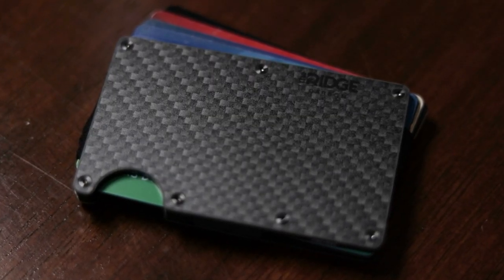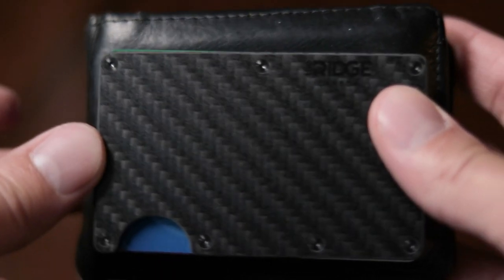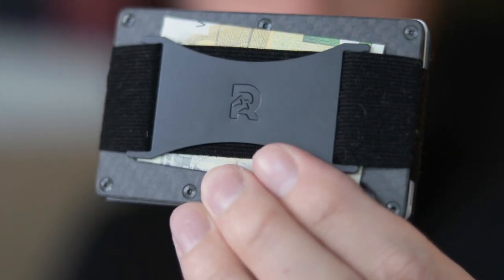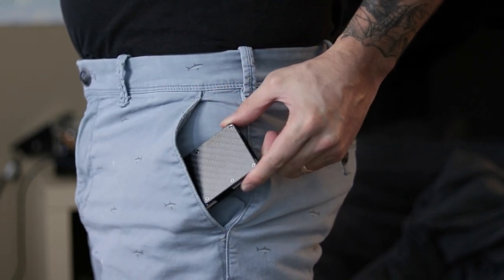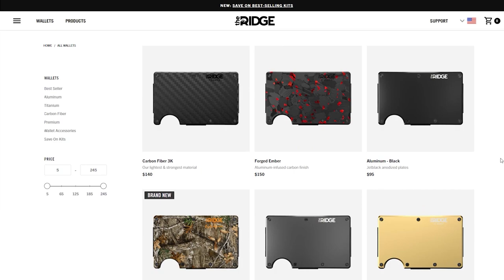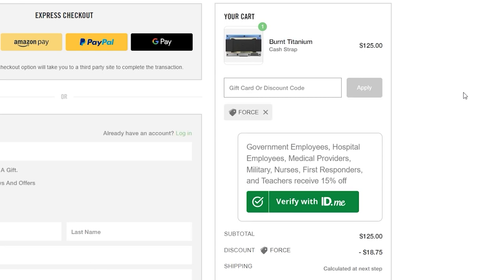Today's video is sponsored by Ridge Wallet, the compact, durable wallets designed to help streamline what you carry. I've had one for a while and really enjoyed it. It's quite a bit more compact than what I had previously. It can hold up to 12 cards while still having room for cash, has RFID blocking tech to protect against digital pickpocketers, comes in 30 different colors and styles, made of durable materials, with a 45-day risk-free trial and lifetime warranty. Head over to ridge.com/force or use the link in the description. In celebration of Father's Day, they've increased the discount from 10 to 15% using the code force at checkout.